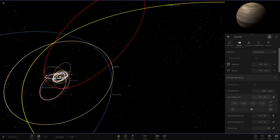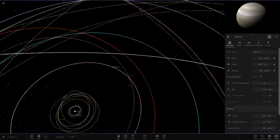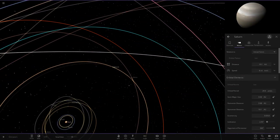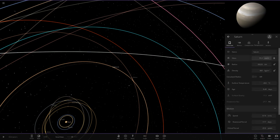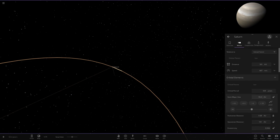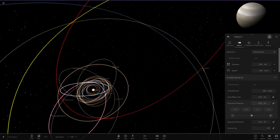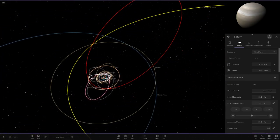Moving on to Saturn next — Saturn will probably also be kicked further out. Saturn is 95 Earth masses, so we set it to 95 AU. That's done. Not nowhere near as far as Jupiter though — Saturn is still within the solar system area.